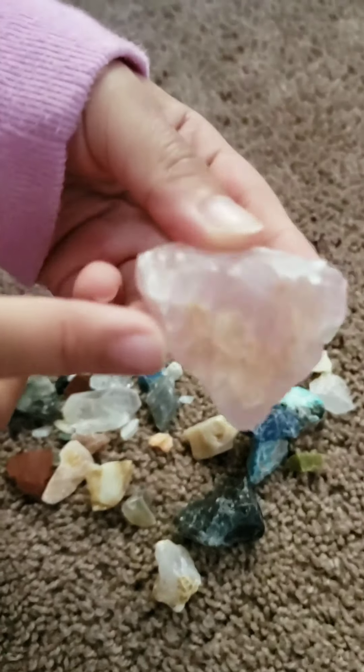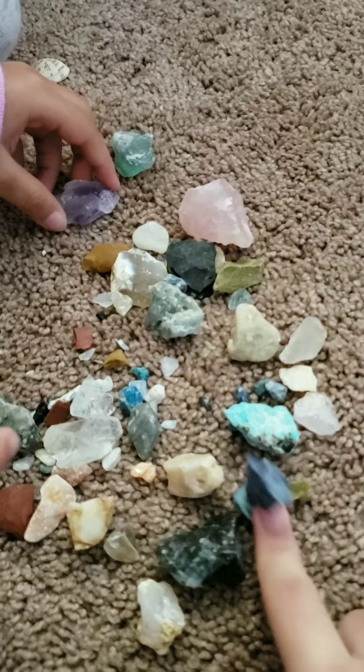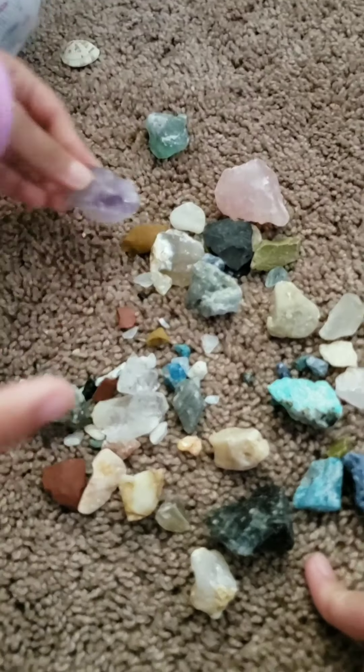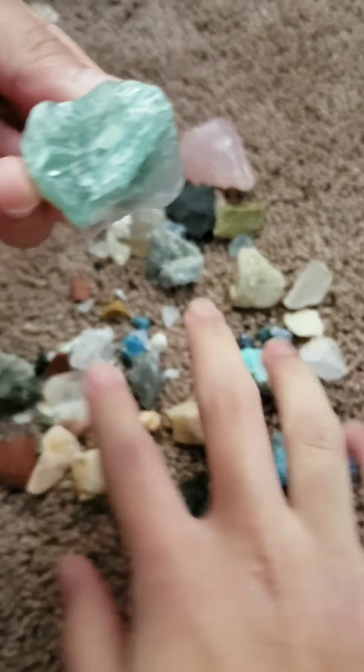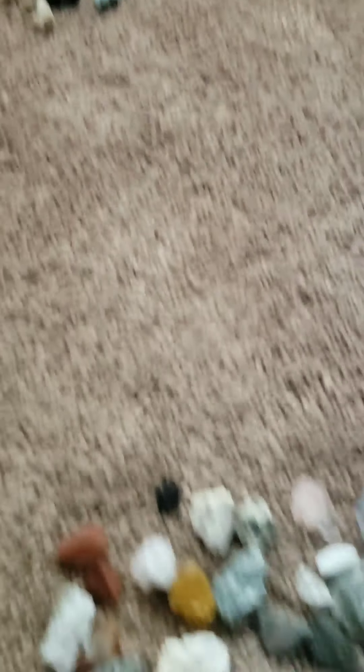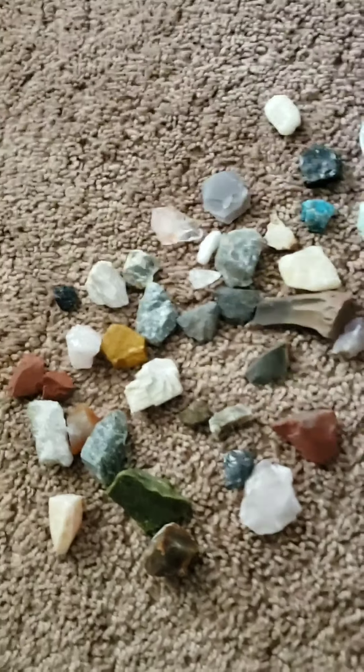These are Rachel's gems that she got in Naylor's farm. This is the roof cards. Got Appetite, and this one's Amethyst and Fluorite. There's a lot more. Quartz.